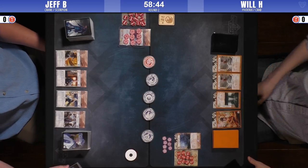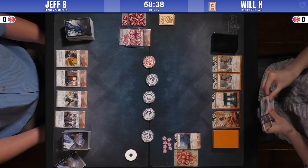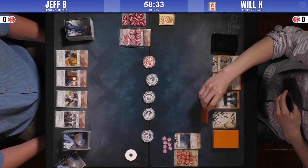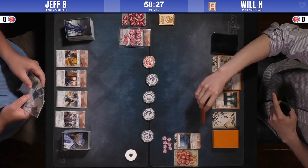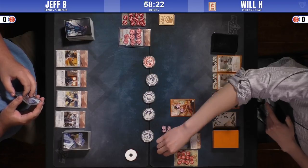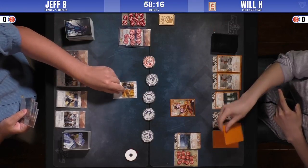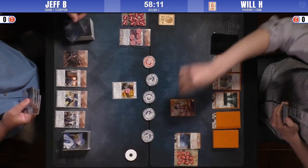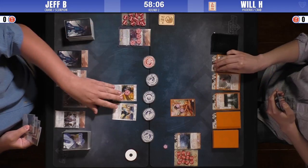It looks like Will's going first with a very heavy costed play. I think I like Sukune as much pain as possible, but it doesn't trigger any Shugenja cards. Usually the Phoenix deck runs against-the-way, supernatural storms — things that abuse Shugenja being in play. However, with Shiba Sukune you don't really need to do a lot of work after playing her, and she gets her value, especially against Crane that tends not to run Cloud the Minds.